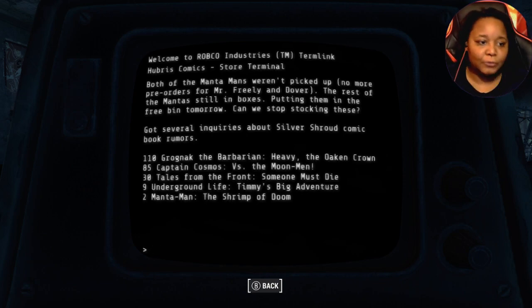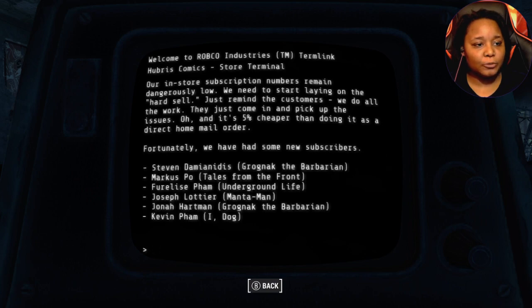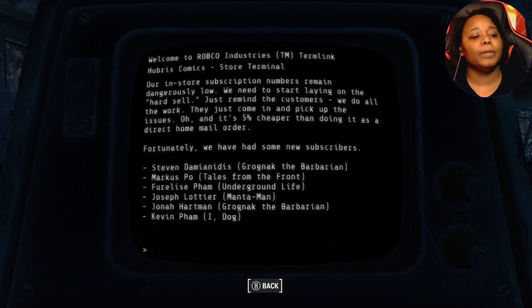New subscribers: our in-store subscription numbers remain dangerously low, we need to start laying on the hard sell. Just remind the customers — we do all the work, they just come in and pick up the issues, and it's 5% cheaper than direct home mail order. New subscribers: Steven Damianidis — Grognak the Barbarian. Marcus Poe — Tales from the Front. Fur Elise Pham — Underground Life. Joseph Loftier — Manta Man. Jonah Hartman — Grognak. Kevin Pham — iDog.